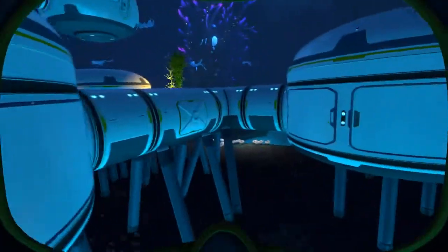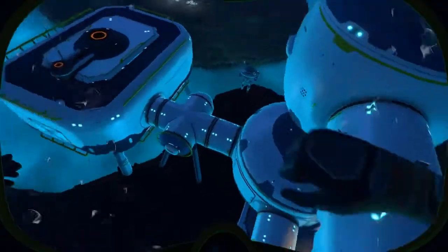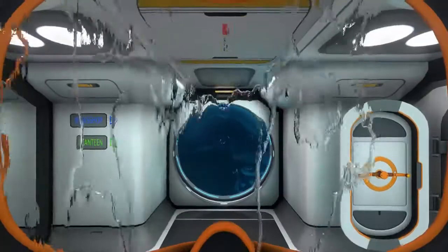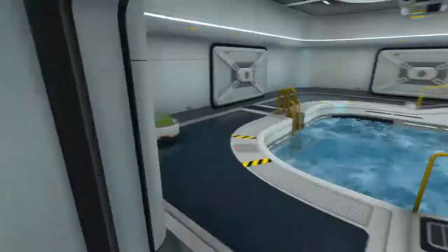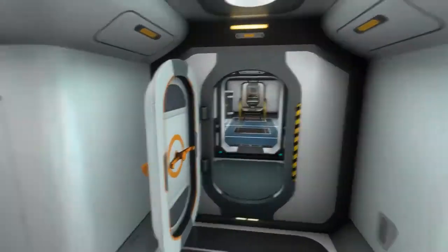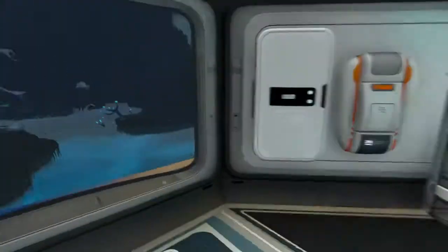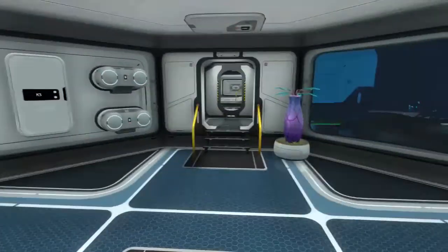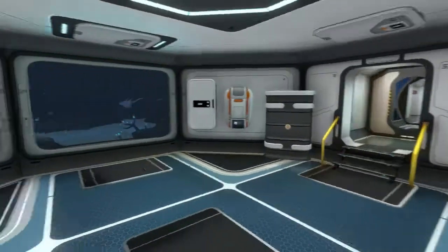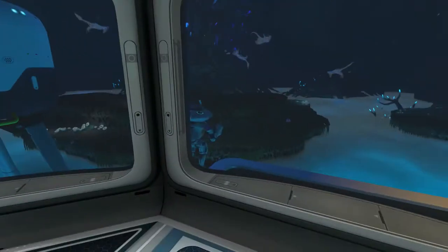There's the water purifier and the indoor food there. We'll take a look at that. And we have the scanning room up here. So the moon pool, obviously with the upgrade bay over there. I don't use the seamoth down here because it can barely go this deep. We can put the prawn suit in there and let it charge. And we've got a constructor and battery and power cell chargers.